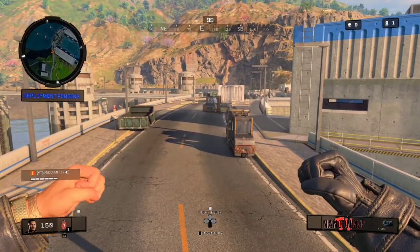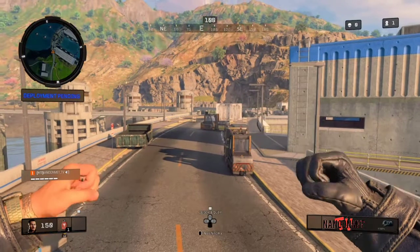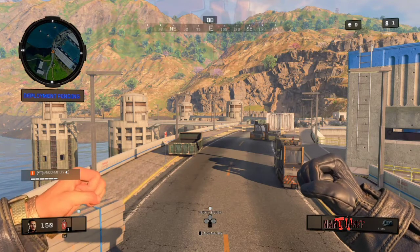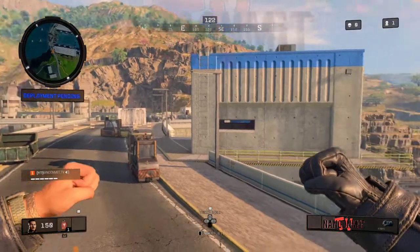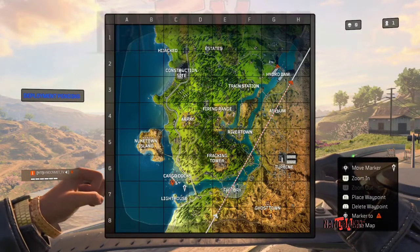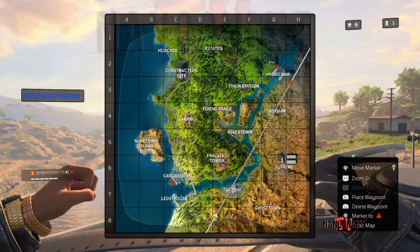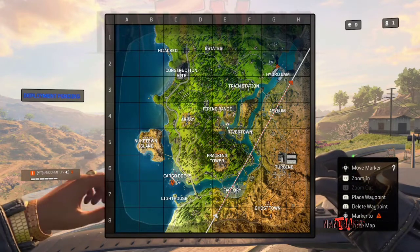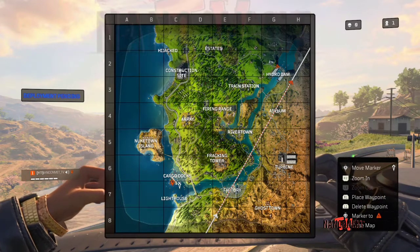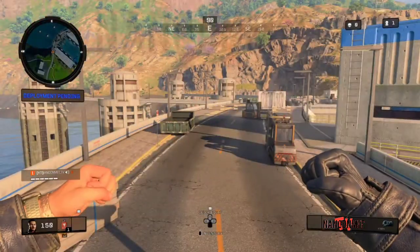Hey what's going on everybody, Nanoon here bringing you another awesome glitch on Blackout. I streamed this glitch the other day but I thought it was a little fast-paced so I figured I would re-record it in a better, more thorough manner. I did a lot of exploring - you can swim underneath the river all the way to the ocean, underneath factory, underneath the farm area, cargo docks, and inside the lighthouse. It might be a long video but it's super cool.